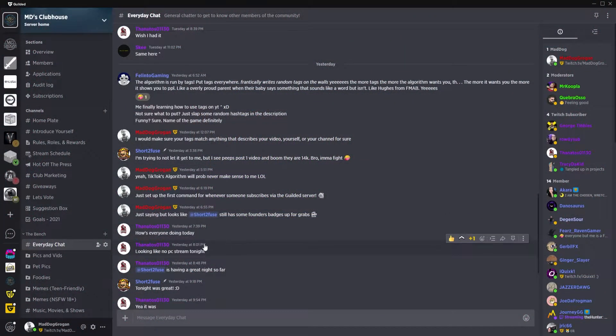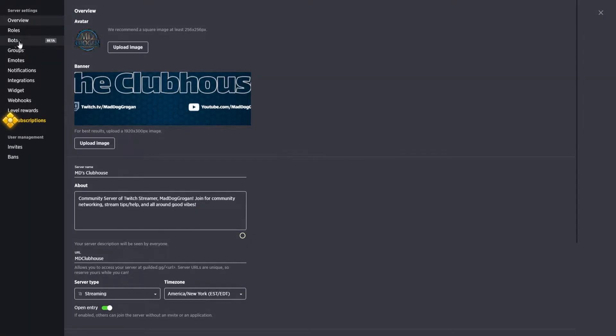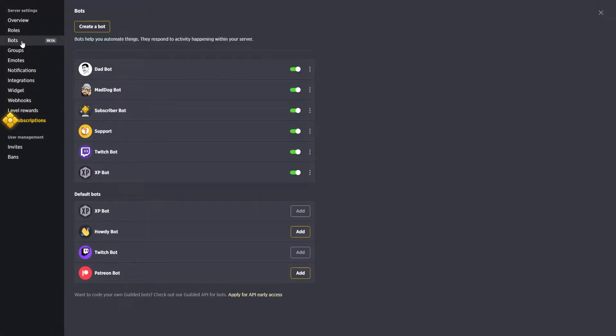Let's jump into this week's video on bots. From your main server, go up to Settings, then go into Bots. The great thing about Guilded.gg's bot system is that you create your own flow bots. There are a few default bots they give you automatically, such as the XP bot for leveling and a Howdy bot for people first coming into your server.